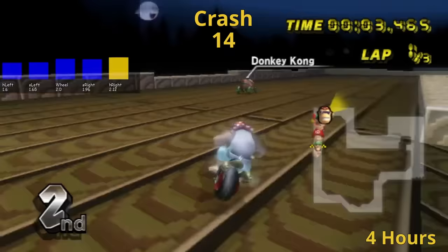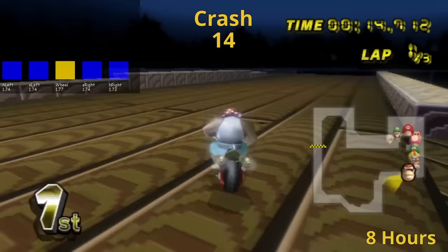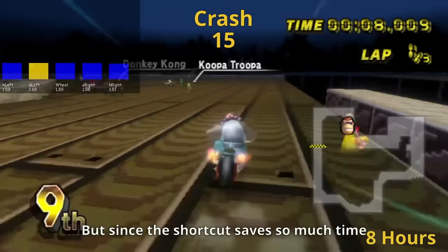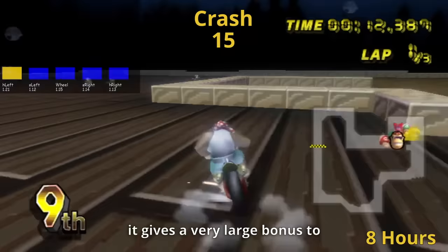After eight hours the AI is getting more confident and is starting to get around halfway around the map pretty consistently. At this point, using the ramp to do the shortcut is pretty challenging with the AI messing it up in about every way you can imagine, but since the shortcut saves so much time on this track the AI keeps trying it, since it gives a very large bonus to its reward if successful.